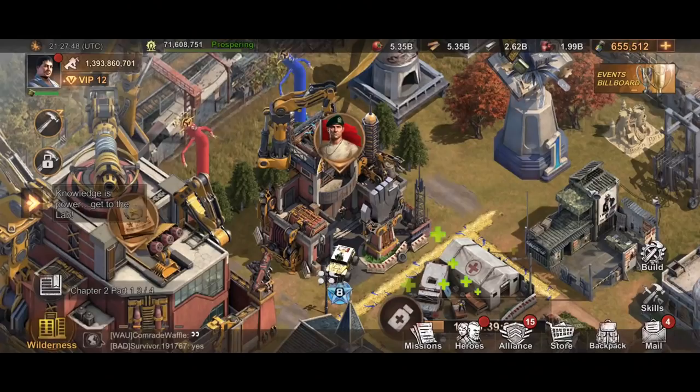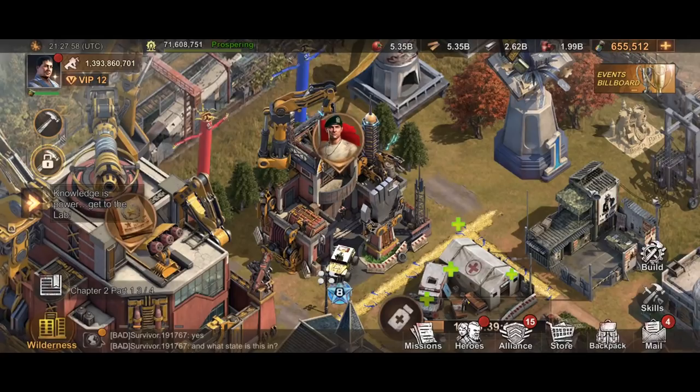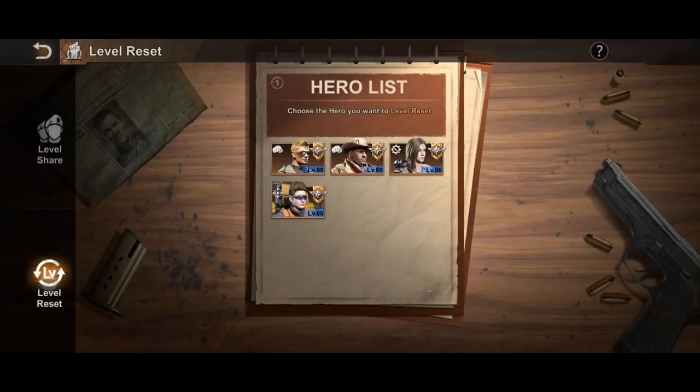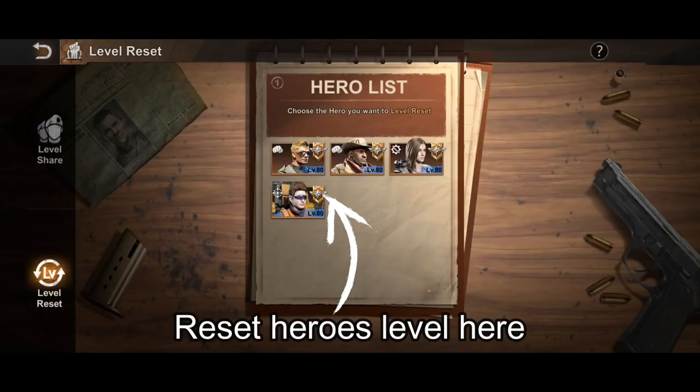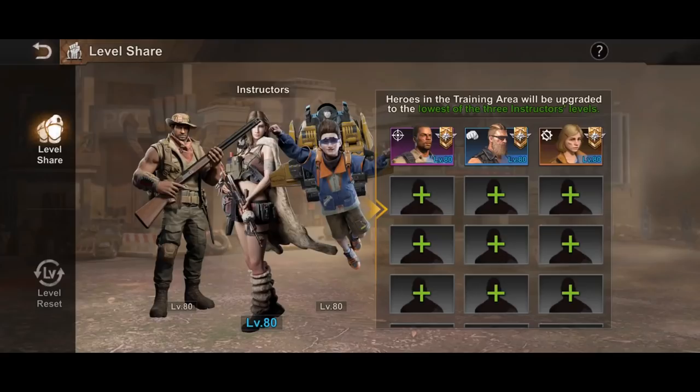What is a hero training center? It's part of the hero's headquarters where you can make heroes reach the max level from the start, depending on the rank and level of the assigned instructors. For example, if your instructor hero is rank General at level 80, even if you do not have enough experience books to max your other heroes, you can max your hero level to level 80 by assigning them in the hero training center. The second amazing feature is where you can reset the level of unwanted heroes and obtain experience books back to be reused for other new heroes. You do not lose any experience books and there are no penalties when resetting your heroes.